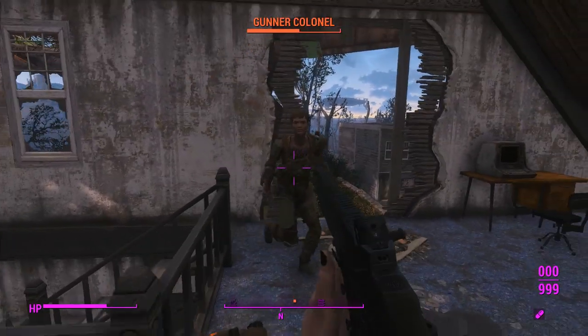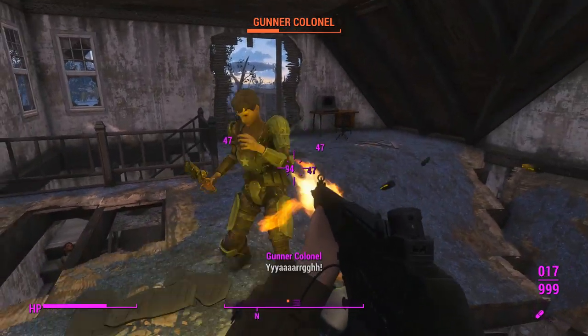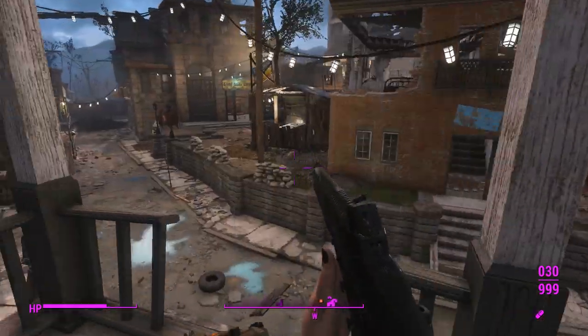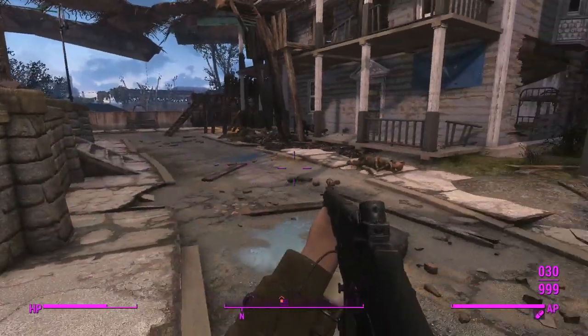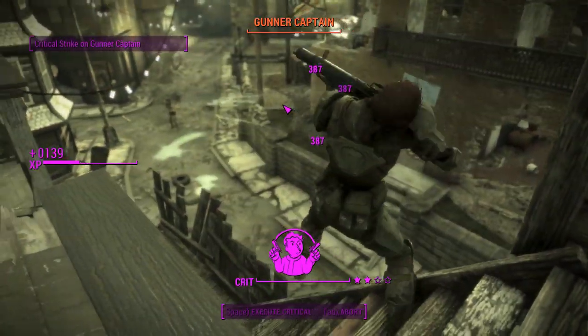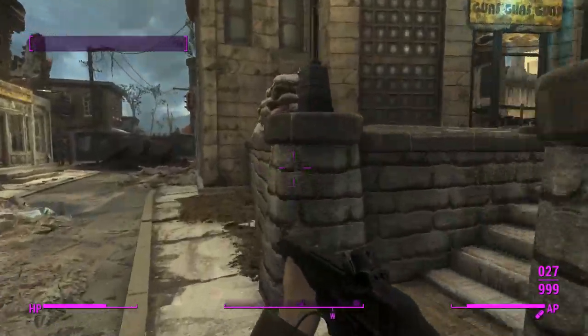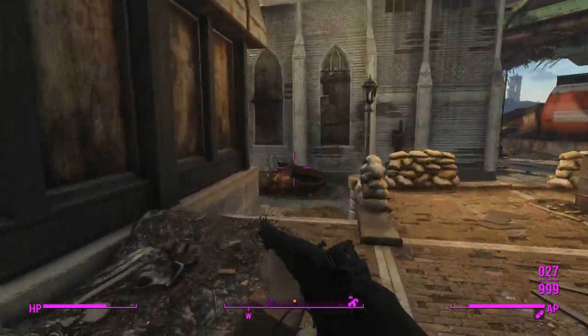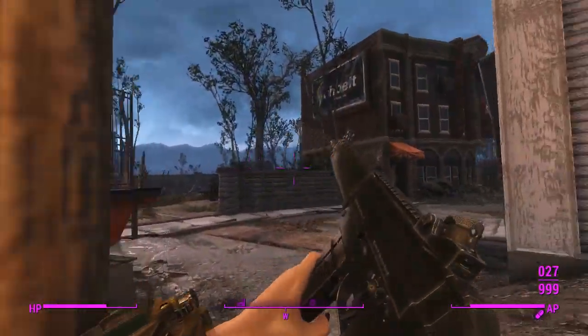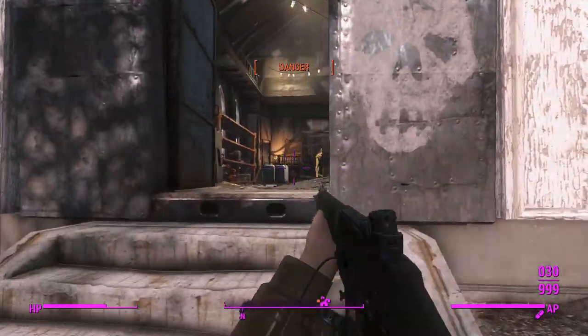Ripper enemies are weird — they just sort of creep up to you holding the Ripper out; you can easily sidestep them and walk out of the way. Sometimes they might go in for power attacks, but they're never really that effective. We'll go for some criticals against them, and once we're in range — even without the suppressor giving us that extra damage — we can easily dispatch them with one crit each, which is very, very powerful.